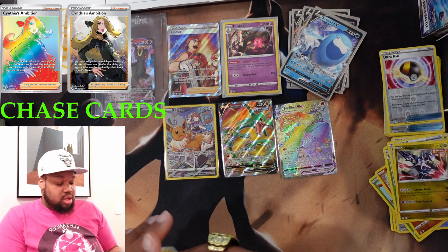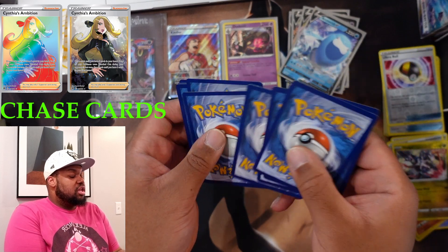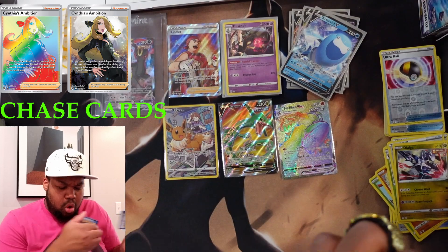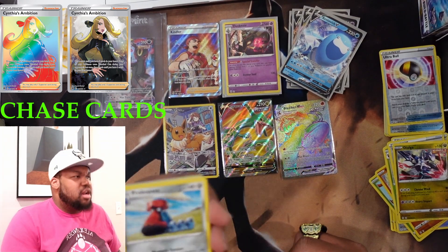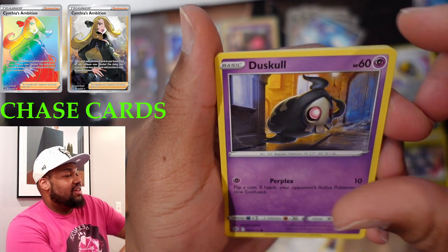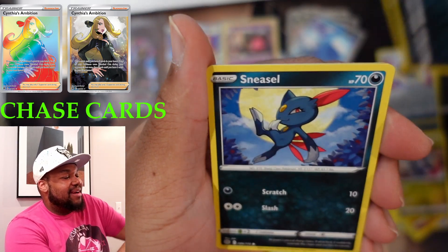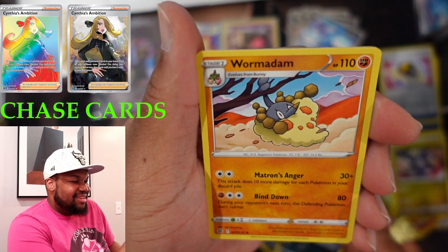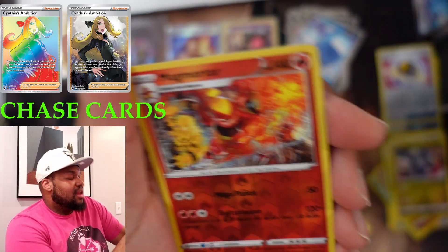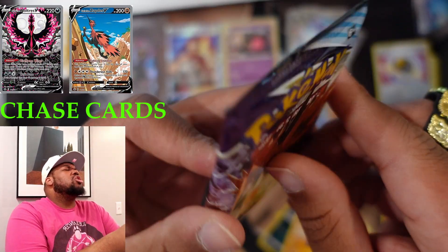Pack one — pack trash, code card. One, two, three, four — character rare just in case. Lightning Blade Jutsu, Probopass, Chingling, Duskull, Farfetch'd, Exeggcute, Grimer, Sneasel, Wormadam for the rare — I hate that they made Wormadam a rare in this set, I don't understand it. Magmortar. Okay, alright — Chilling Rain, let us go.